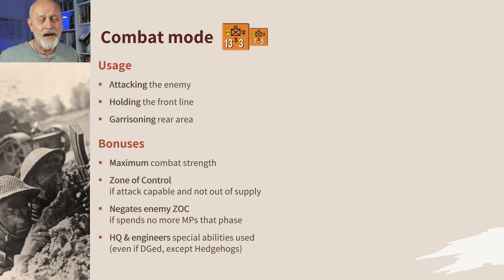Combat mode also negates the zone of control, if you spend no more movement points that phase — meaning at the moment when you can test a zone of control with another unit, the negating one can no longer move. HQs and engineers can use their special abilities whilst they're in combat mode.